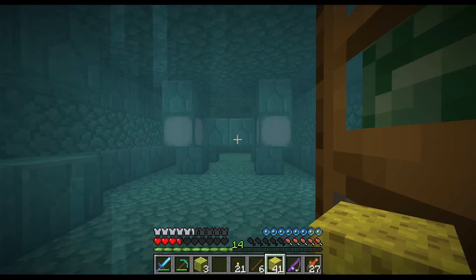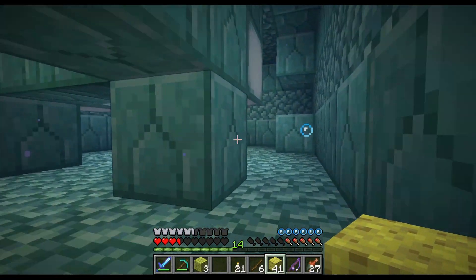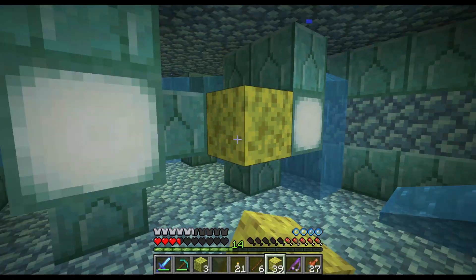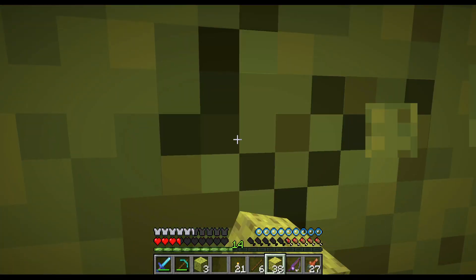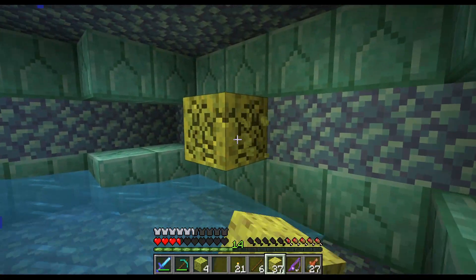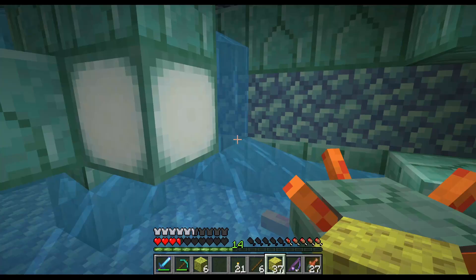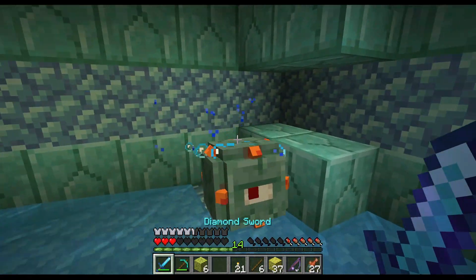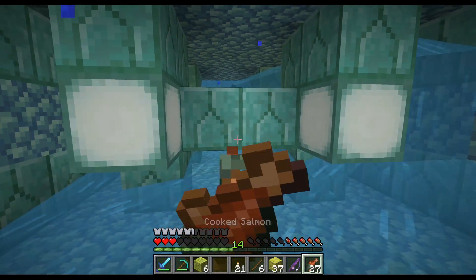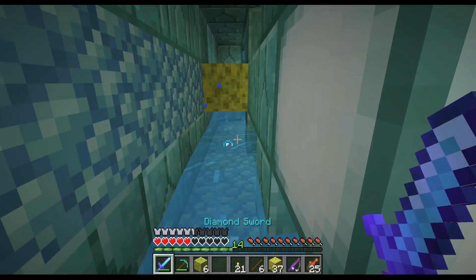I want to do something different, because I always make a very, very similar design for these guardian farms, where I just do the soul sand and send them to the nether and kill them that way. That's all well and good, but I want to make something that I can run — I have not died to this stupid temple yet. I'm not going to do it now.